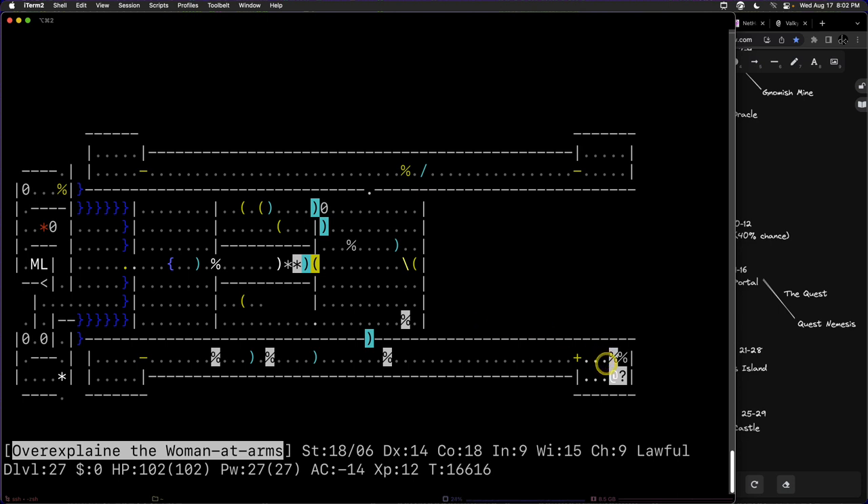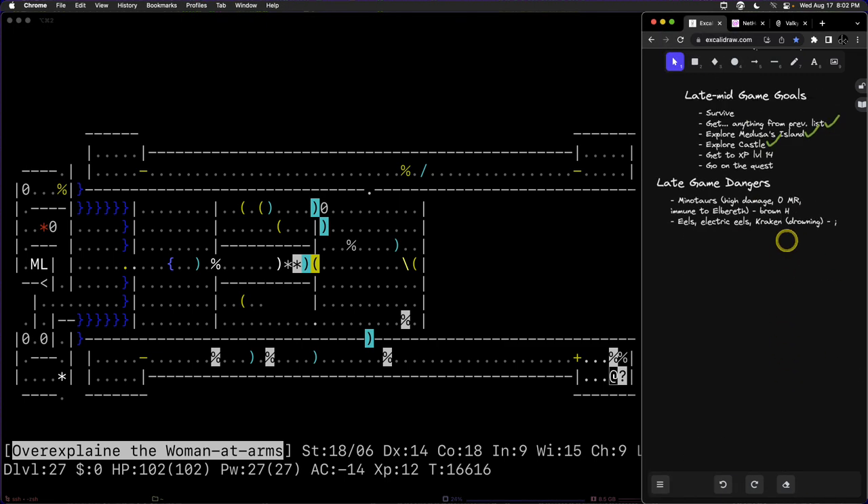I like to do nurse dancing right here in this room of the castle because you have an Elbereth square and a Scare Monster scroll. Before nurse dancing, I usually like to genocide the liches. Liches belong on the list of late game dangers and are very annoying. Nurse dancing requires taking off all your armor, which removes our source of magic resistance, making liches even more dangerous. A lich could teleport into the room, and potentially even cast Touch of Death on you, depending on whether they spawn with it — arch liches would.